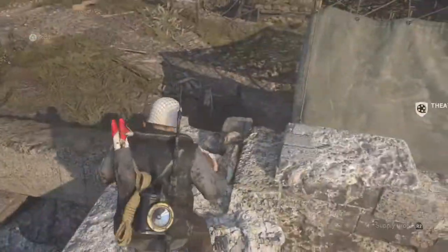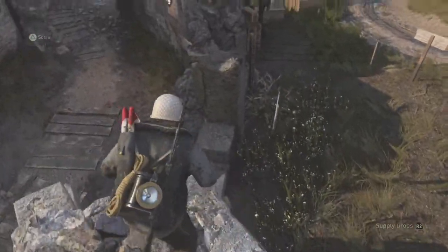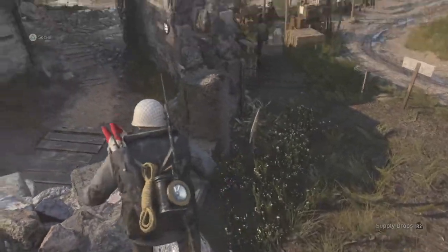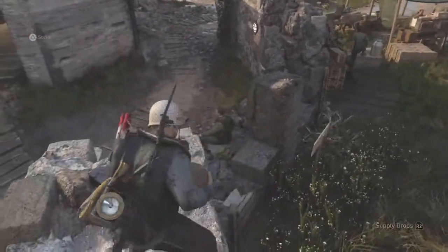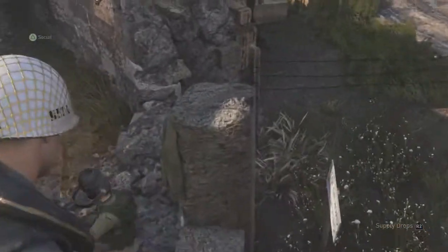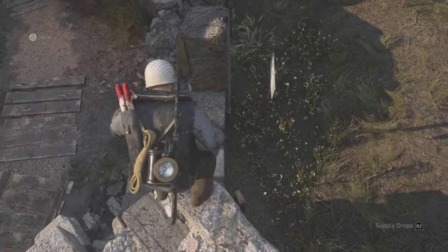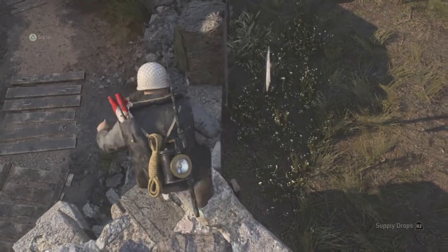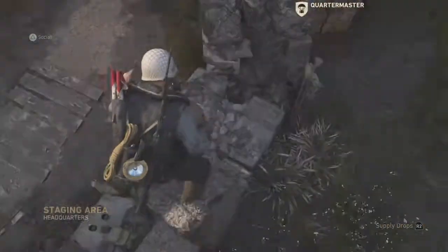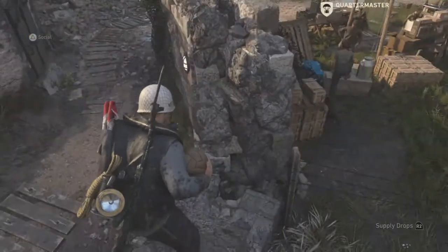Now you're up here, just jump and you're up. Don't run and jump over to that, because if you run and jump you're just gonna hit the barrier and it'll bump you and knock you off, and then you'll have to restart. You're just gonna want to jump — make sure you're up against the edge, press right on the analog stick where you're just bumping into the wall — then just jump across like that.